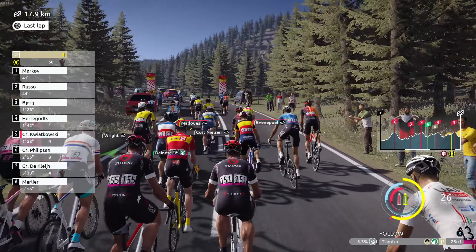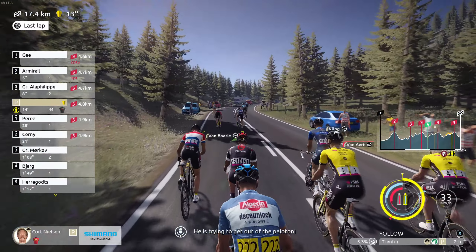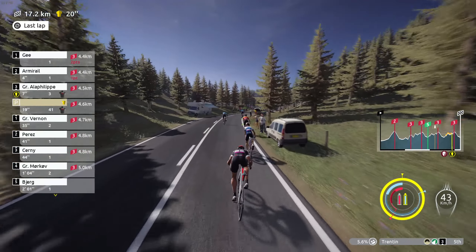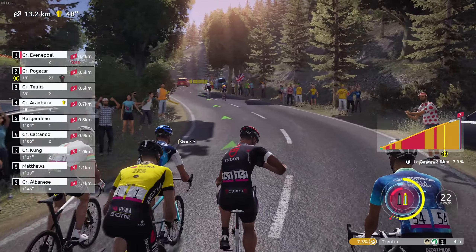With 18 kilometers to go, that breakaway is being caught. We need to anticipate attacks — Derek Chi is going again just after being caught. We have to follow these moves with Matteo Trentin, our final man. We have to follow riders like Alaphilippe. More attacks: Remko Evanapool, Pogacar going on the attack. Evanapool, Mohoric, Alaphilippe, and Pogacar in front. Descent towards the finish now.